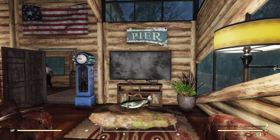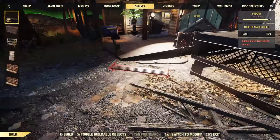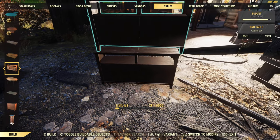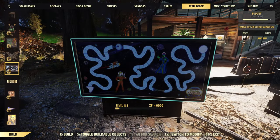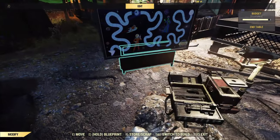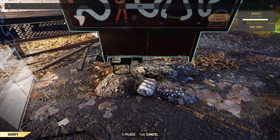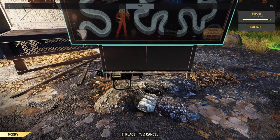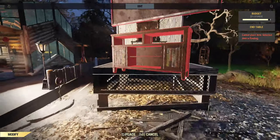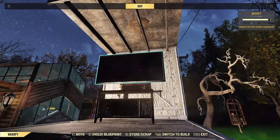If you want to know how to make the flat screen, you would use the camp node method. Take one of these tables, stack another one, put this on the back, make sure it's connected to the bottom, take your camp node, put this on there, and basically load it to the desired height. Then you have what looks like a flat screen TV. You can do the same thing with pictures if you don't have this item — it would just be smaller.